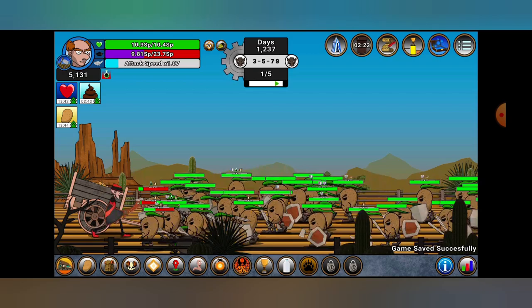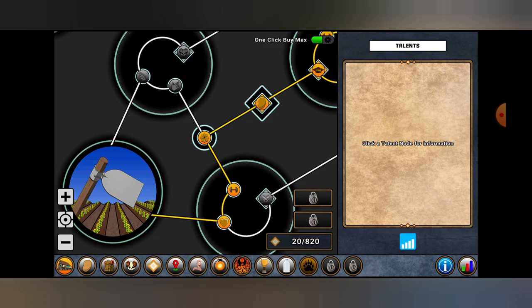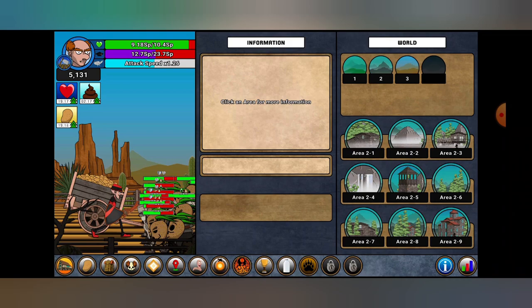One big thing that is essential to this game is basically when you're going through the stages — this little red marker thing. So when you click on a stage, you can see what you've cleared it on: easy, medium. I've unlocked medium and everything. But you can actually see what the item rating is.